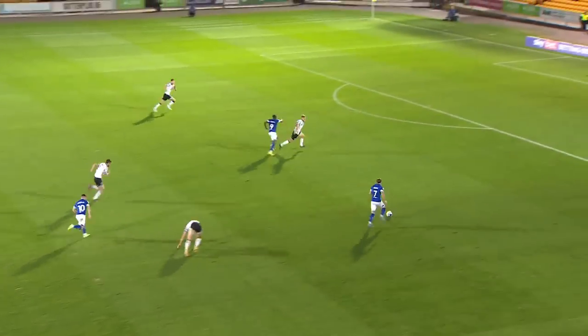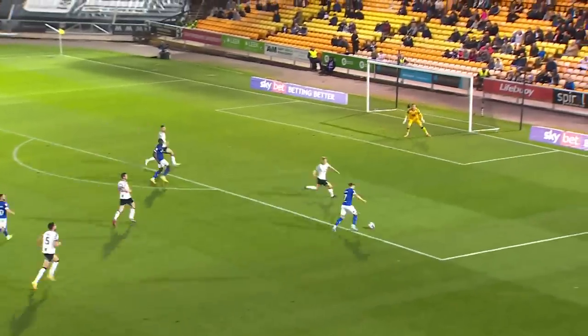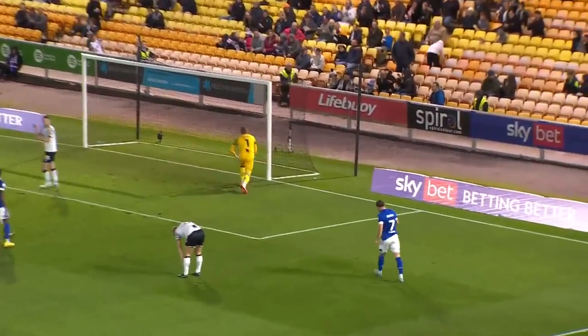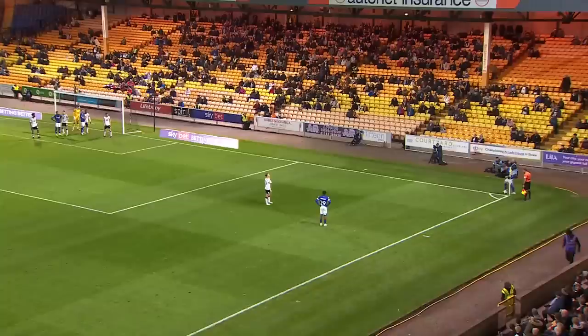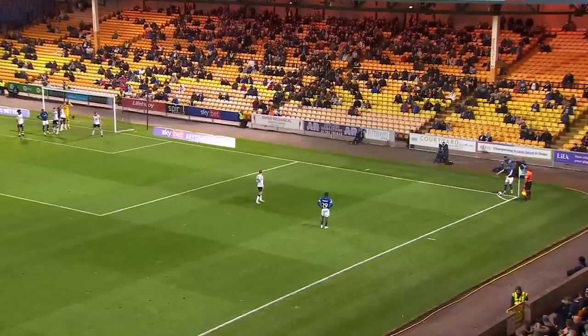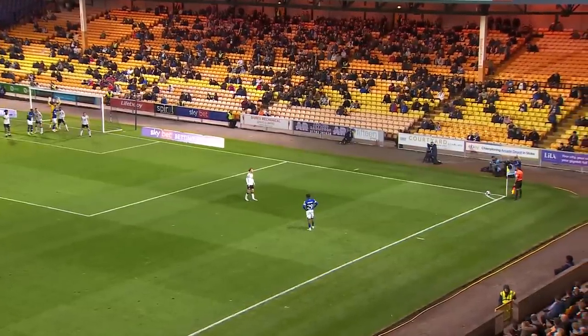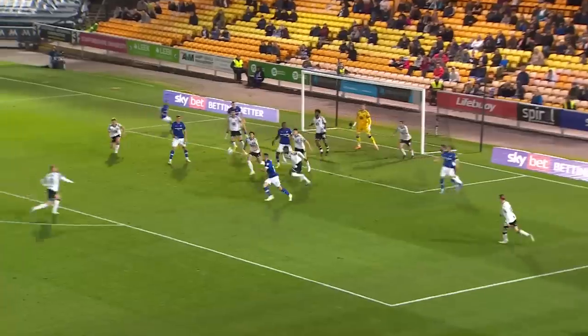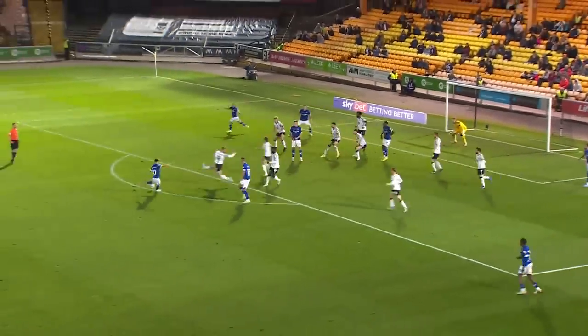Wes Burns has won it high up the pitch for Ipswich Town. He's picked the pocket of Connor Hall. Burns into the penalty area, forces the save from Aidan Stone. Port Vale had the energy earlier, but suddenly Ipswich have taken over the game. Port Vale have dropped a notch and Ipswich now have got the passing game going. It wasn't the most simple save for Stone either, because Burns cut across it and there was movement on that ball.